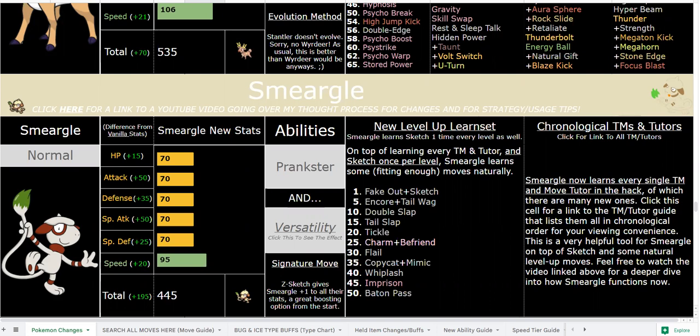For new viewers, this is a romhack of Pokemon Ultra Sun. The main objective is to make every single Pokemon viable, unique, and fun to use in an in-game context, in a Nuzlocke. It's balanced with Hardcore Nuzlocke in mind, but play however you wish.